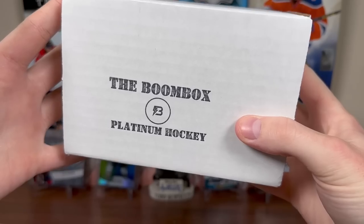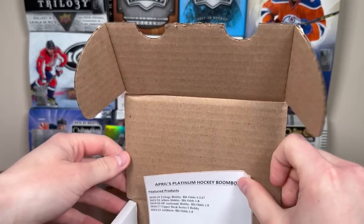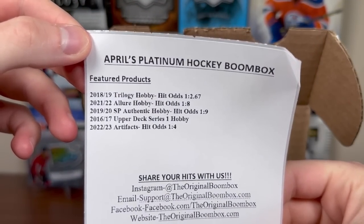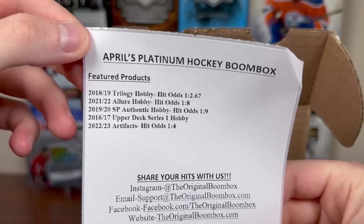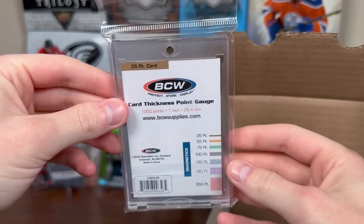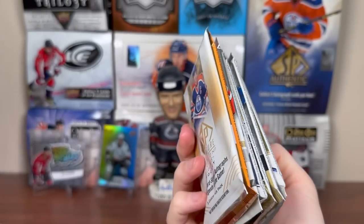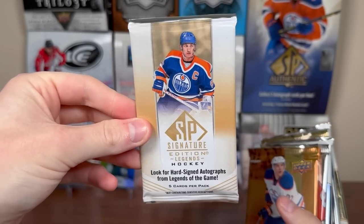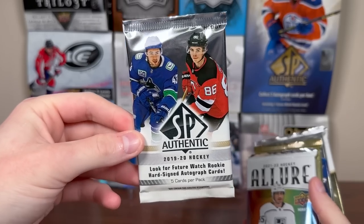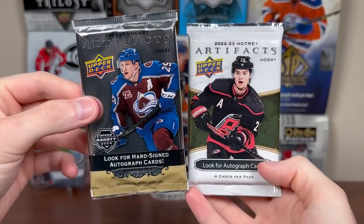Alright, that was the regular Boombox. Let's check out the Platinum Boombox for April. Platinum Boombox lineup for April's featured products: 18-19 Trilogy, 21-22 Allure, 19-20 SP Authentic, 16-17 Series 1, and 22-23 Artifacts. There's the McDavid Ticket once again, and we got another One Touch here — 35-point BCW One Touch. Here are the packs from the Boombox Platinum Hockey. We got some Signature Edition Legends there, 16-17 Series 1, 19-20 SPA, Allure once again, 18-19 Trilogy, 21-22 Artifacts, and 22-23 Artifacts.